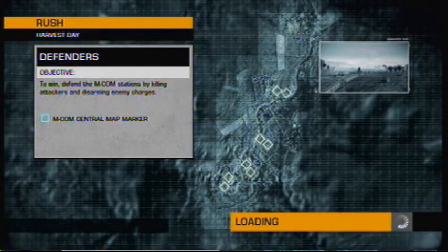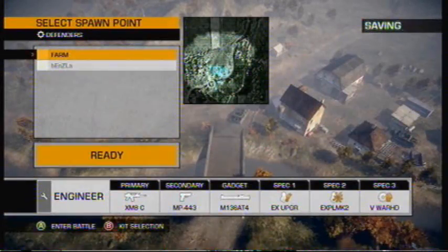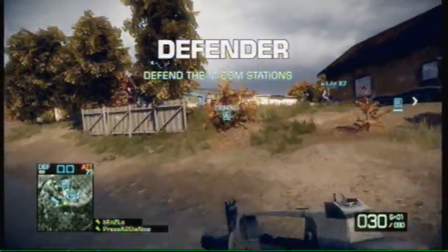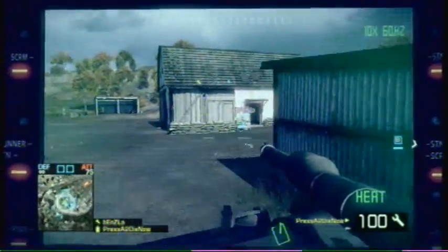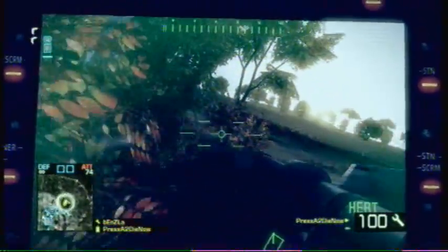Moving on from the last time we did this, which was as an attacker, we're doing this as a defender now. Remember what happened as an attacker — it was a tough, hard fight because they had one great guy who was defending the crates tightly. It was a real massive problem to try and get the crates down, but we just about managed it. So this is us doing it the other way around now as a defender. It's only fair that I show both sides of the coin.